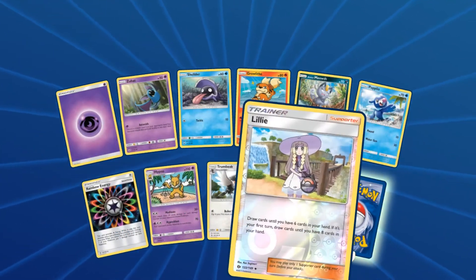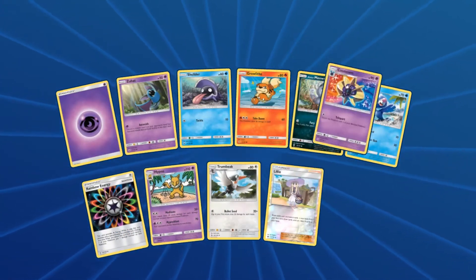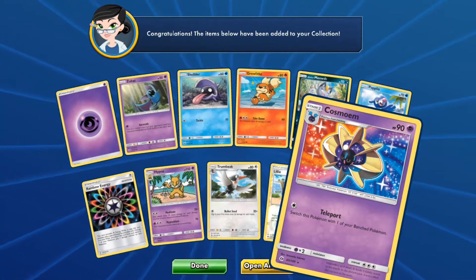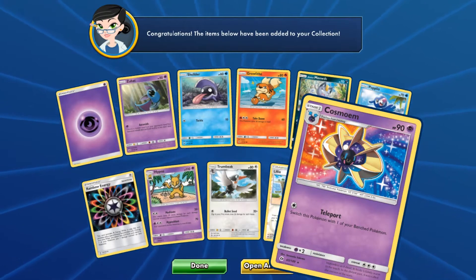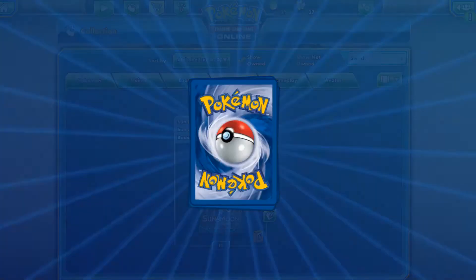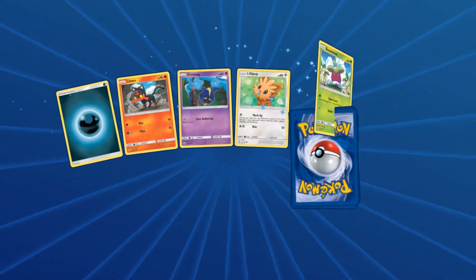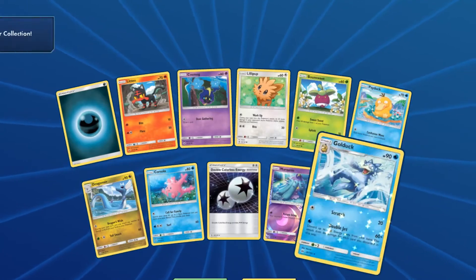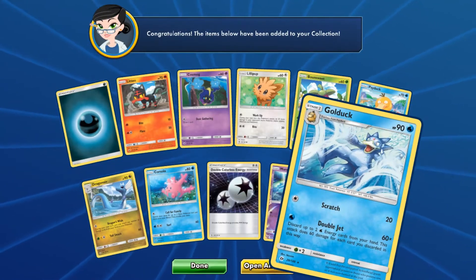Alright, we have Lily reverse and... the only regular rare I'm gonna pull is another Cosmoem — oh! These codes are crazy. We have 10 packs left after this, just enough time to pull some more full arts. Golduck regular rare.